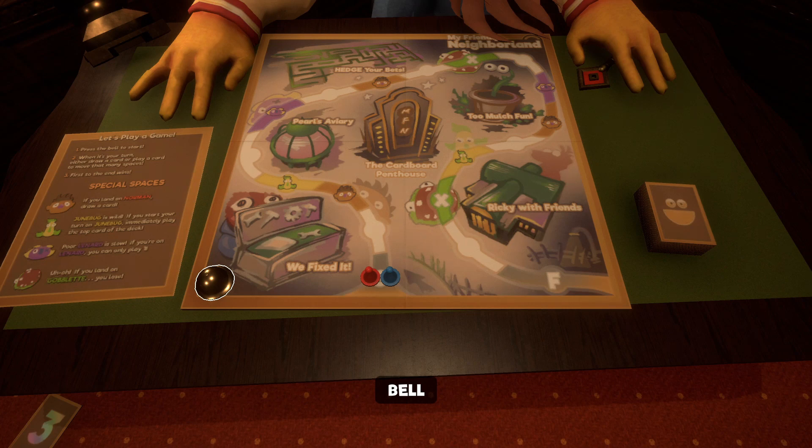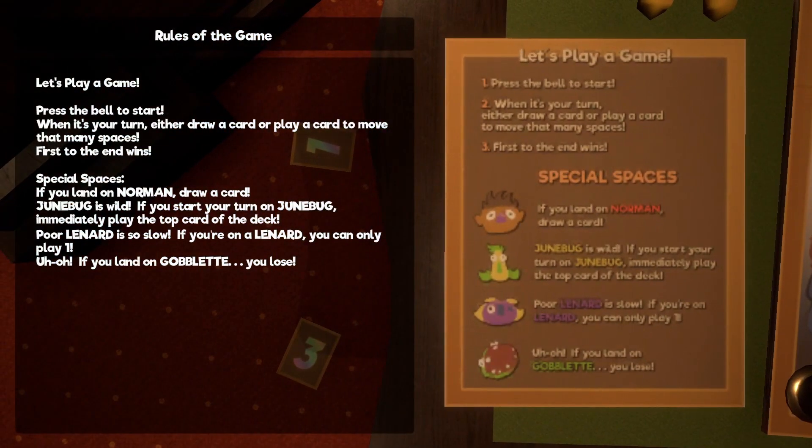Hello and welcome. Today we're going to be showing you how to play the My Friendly Neighbour board game that's in the game to get yourself the diamond key. We're going to be going through the rules so that you can actually enjoy playing the game. It is relatively easy to just chuck cards down and win as well, but if you are interested in what the rules say and what everything means, then this is the video for you. Let's jump straight into it with the rules.